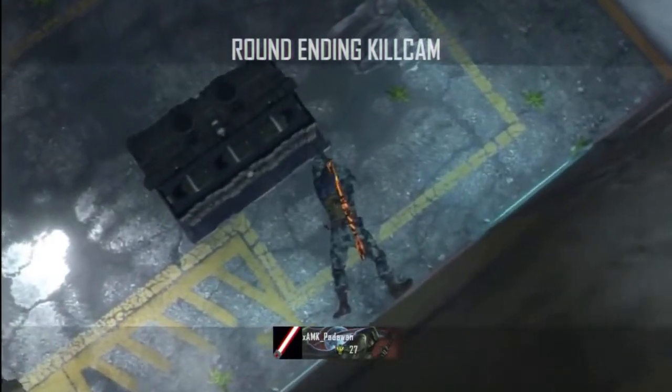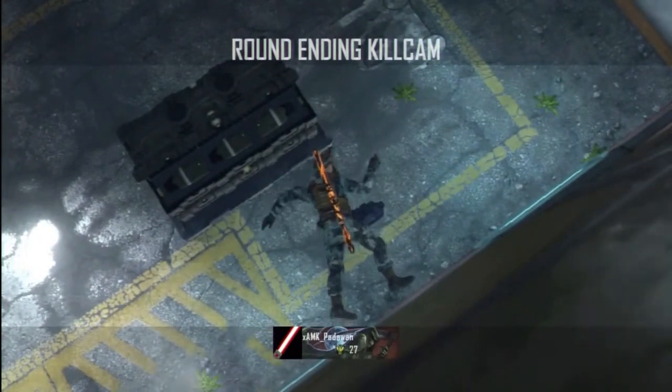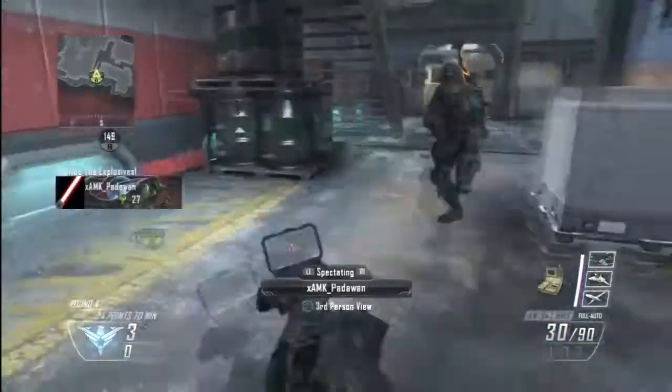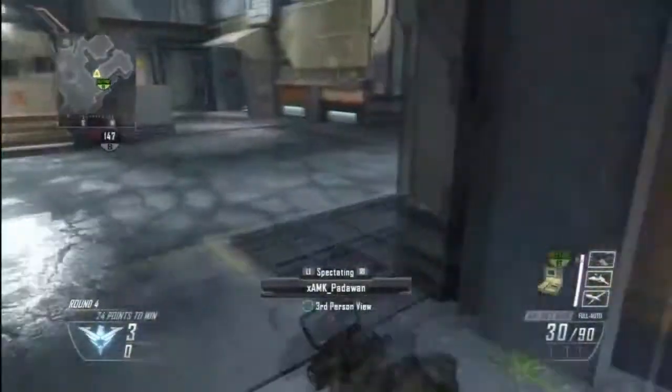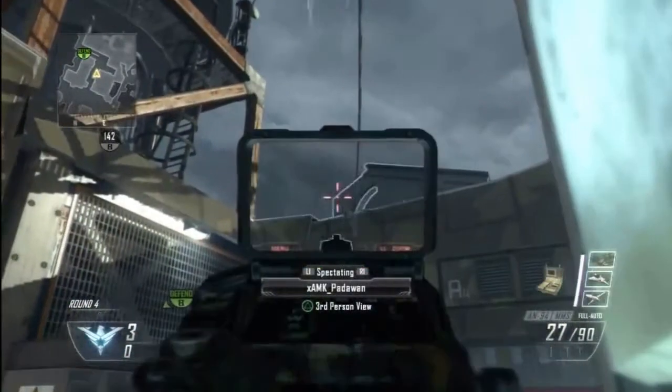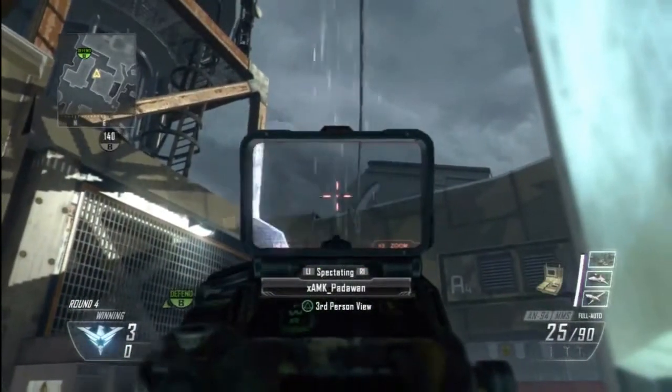Now anytime we're lining up with an assault rifle crosshair, make sure you do not use the SMR or the FAL because their gun crosshairs are larger. For the next spot, you're going to plant on the left edge of the long side that's facing the defensive spawn and then run into this corner.